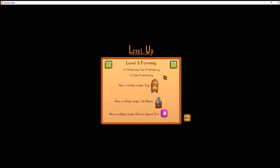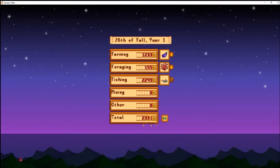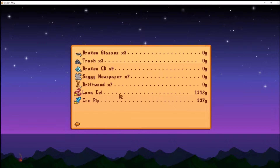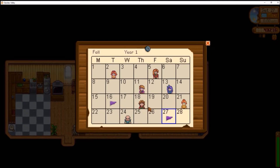Farming level eight — finally! I've been waiting to get the keg for so long. Now I can start brewing stuff, which is a really good way to make money. I can turn the grapes on my farm into wine and things like that. I need to start planting trees so I can tap them to get the stuff I need to make the keg. Also, look at all the money — the lava eel and ice pip sold for a pretty decent amount.